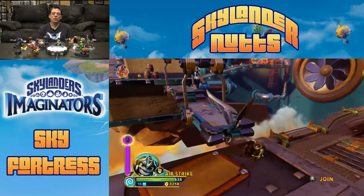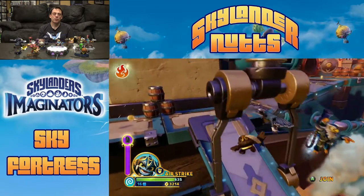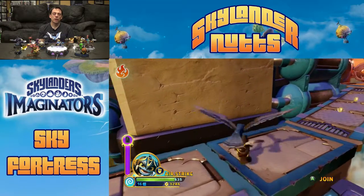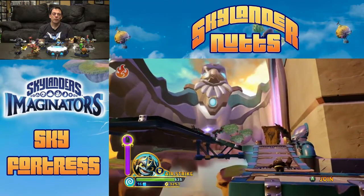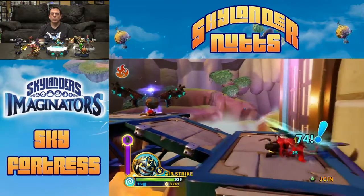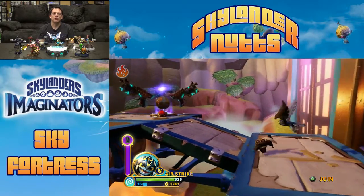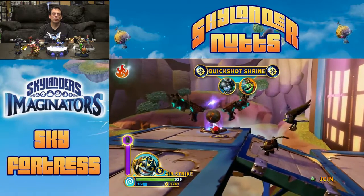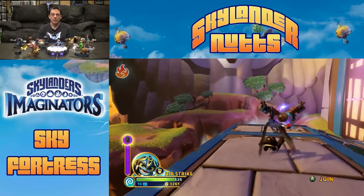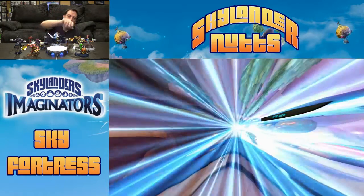Here are more tilting platforms — just let it tilt for a second and then run across and jump. Now the game wants us to go right, but we're going to go left first to find the other sensei shrine. There's a wrecking ball creature in a box — you'll see that a few times on this level. Airstrike is getting powerful because he can take it out in only a few shots.